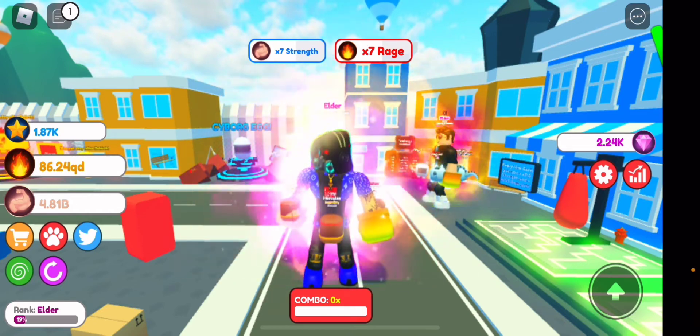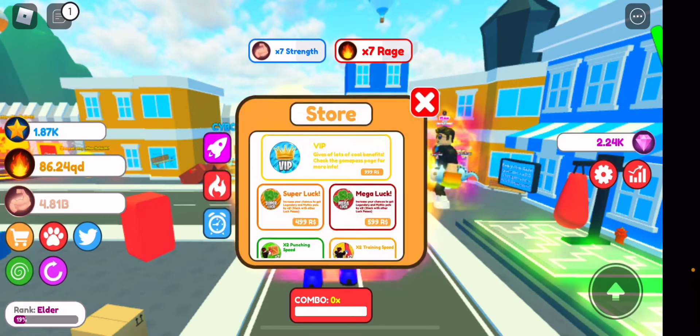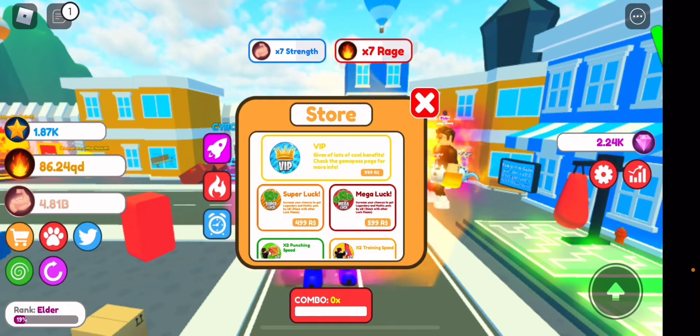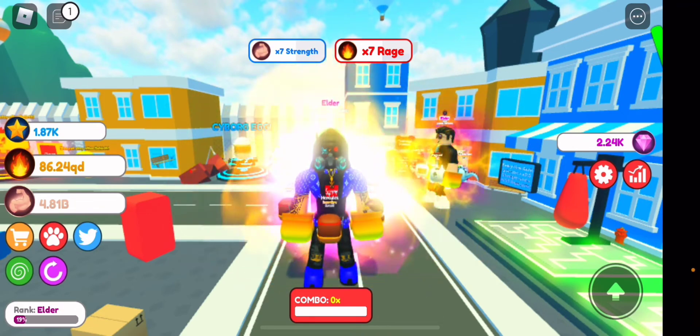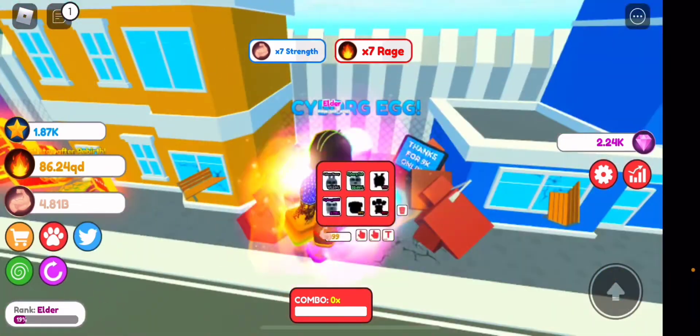I don't know if the super luck and mega luck are new — let me check if they're in the store. I think they might be new passes, which is pretty cool. And obviously the seven times rage and seven times strength you can see on top of the screen. What's really cool is actually the egg, as you can see right here.